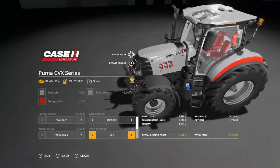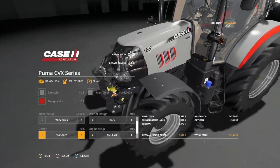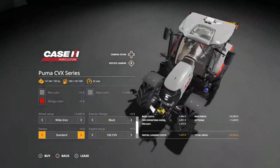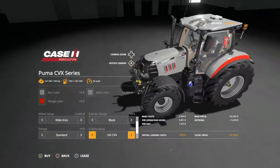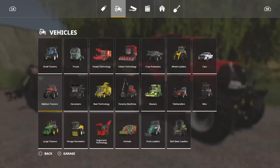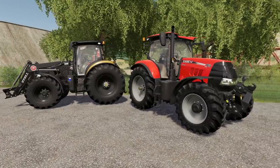Interior designs: we have black and red accents. Changing to red will change the interior of the tractor to gray, with full black seats. Then in design, we have the standard platinum edition — racing stripes down the side — which is cool. We also have the Viper Striker Limited 175 years edition. Engine setup: the 165 gives you 165 horsepower, and the 175 gives you 175 horsepower. And then front loader — yes or no — that's going to be your Stoll front loader. The standard model on the right, the fully decked-out version on the left. Not too bad at all.